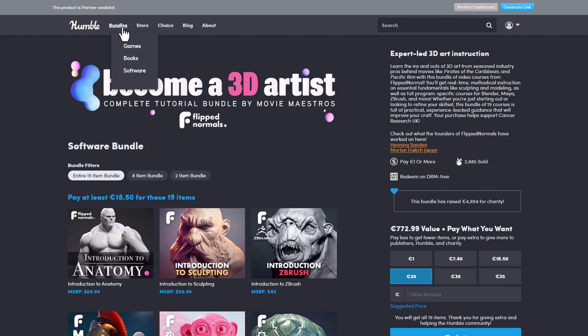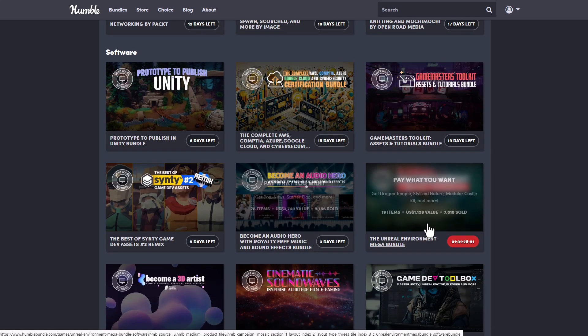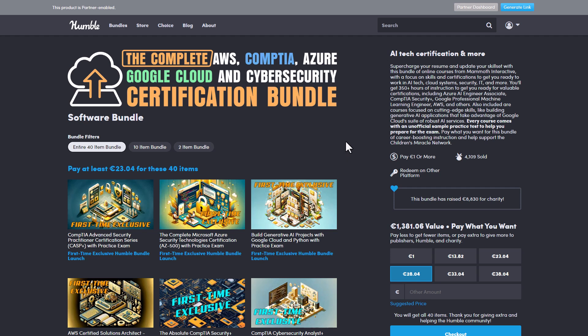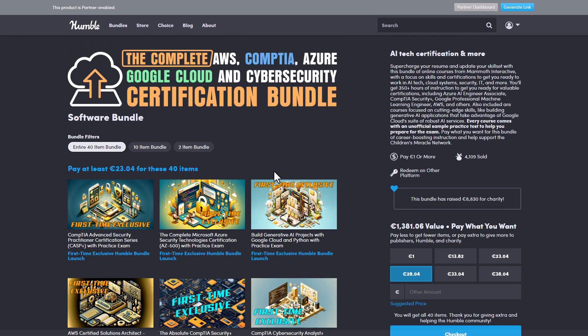I'm going to put links to all of this in the description just in case you'd like to pick them up, and there's a lot more stuff you might want to consider. There's this bundle announced some time ago — I wasn't sure if we should cover it on the channel because it's more targeted to those working with Amazon Web Services, Comtier, Microsoft Azure, Google Cloud, and Cyber Security. So if you're ever thinking about getting into any of these, or you know someone trying to get into Cyber Security, then this bundle is also a cool one to check out.